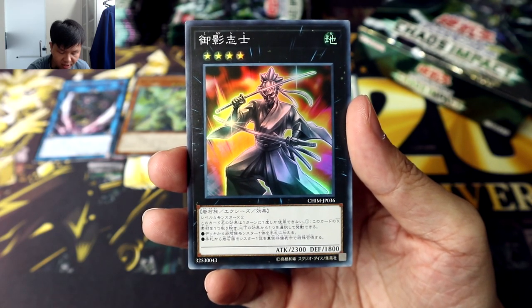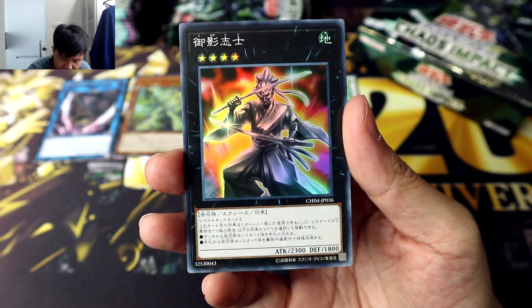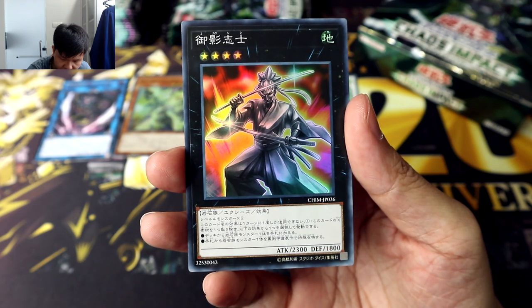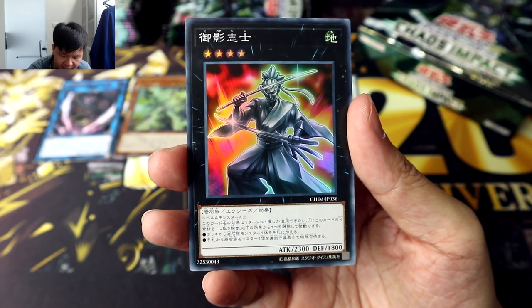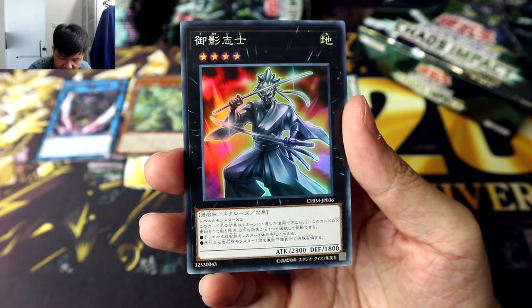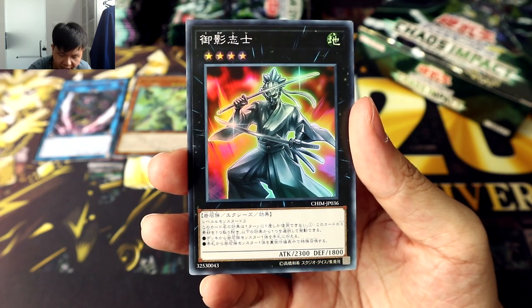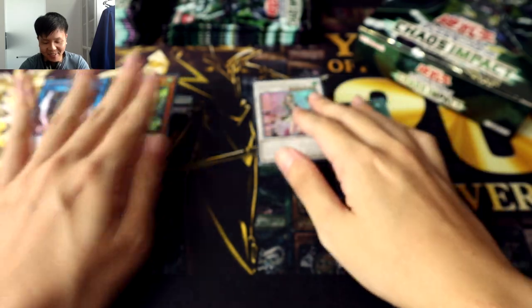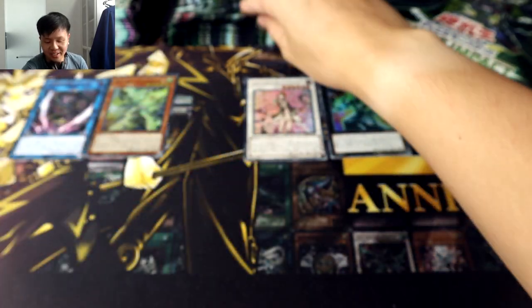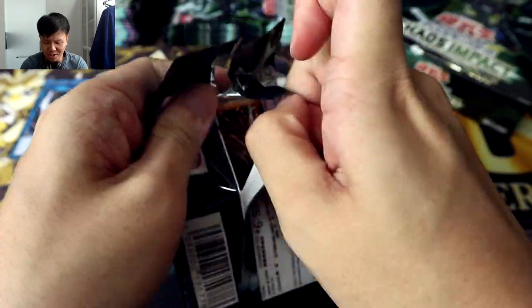To Xyz summon this card, you'll just need two level 4 monsters — very nice, very generic. This card's effect can only be activated once per turn. Detach one of this card's Xyz materials and choose one of the following two effects: First choice — add one rock-type monster from your deck to your hand. Second choice — special summon a rock-type monster from your hand in face-down defense position. Isn't this the first time we've got an effect that allows you to special summon a monster in face-down?